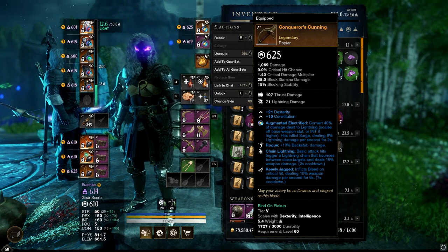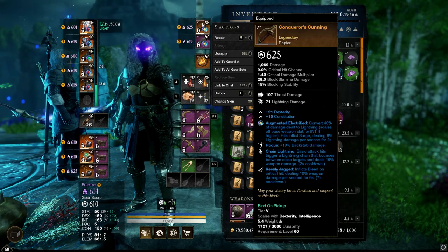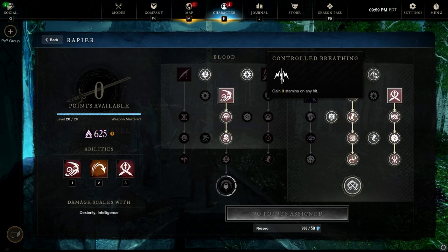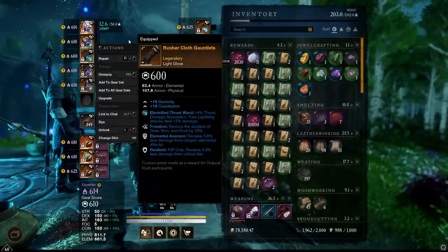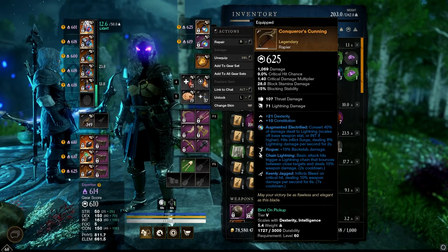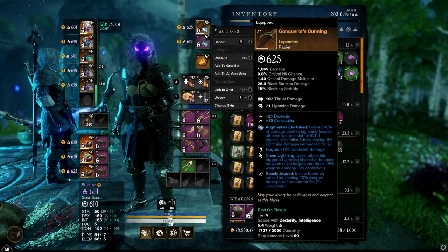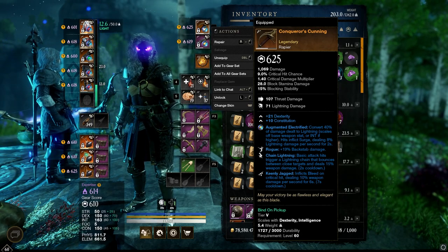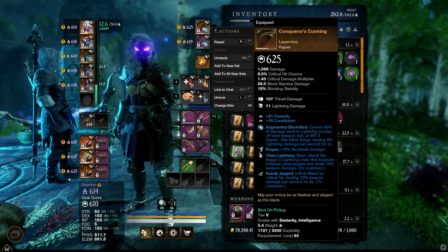Keenly Jagged and Chain Lightning are additional effects attached to your Rapier. On top of it, you also get that damage over time from the lightning dot from the augmented electrified gem. That pairs really well with Rapier's Controlled Breathing — this will give you three stamina on any hit, including those damage over time, chain perks, or an attunement perk. Ideally you would want an attunement perk on the Rapier, but that's kind of my limitation going for chain instead. That just gives you a ton of additional stamina sustain. In my opinion, the best Rapier has attunement, Keenly Jagged, and then either Rogue or Vicious. I like Rogue and Penetrating Backstab the most.